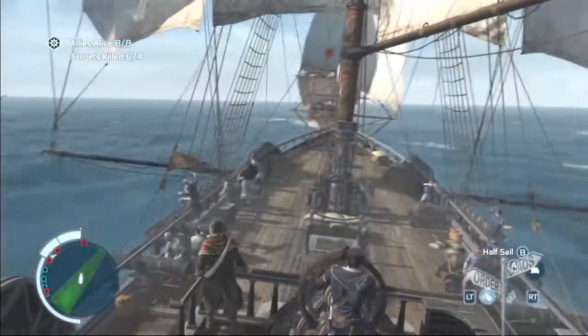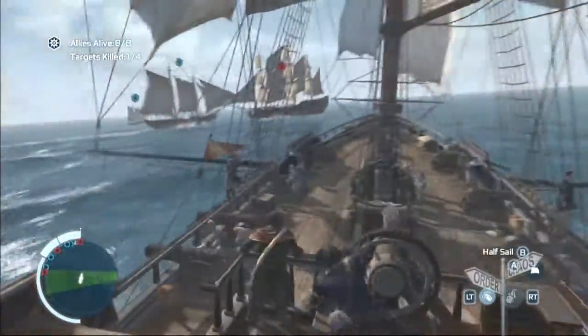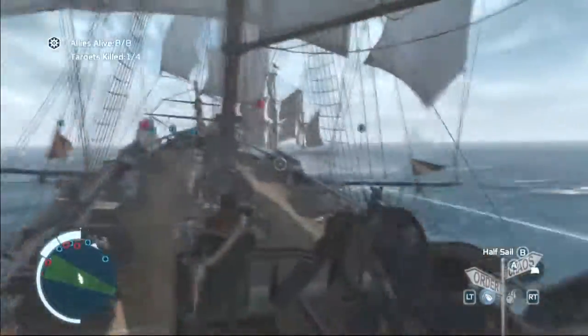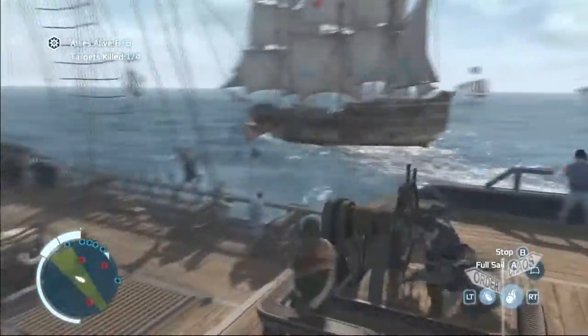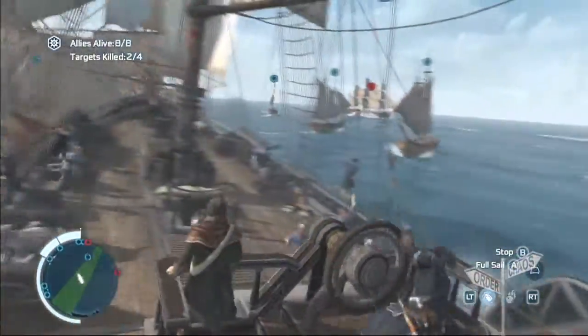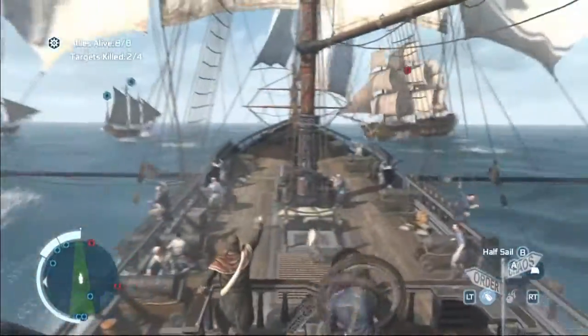In order to sync a mission 100% you need to complete all the sub-objectives as well as the main objective. To have a look at what the sub-objectives are, press the back button and in the top right hand corner of the map they will appear. If the blue circle to the left of them is highlighted full of blue, then you've completed the sub-objective. They might not all appear at the very start of the mission.